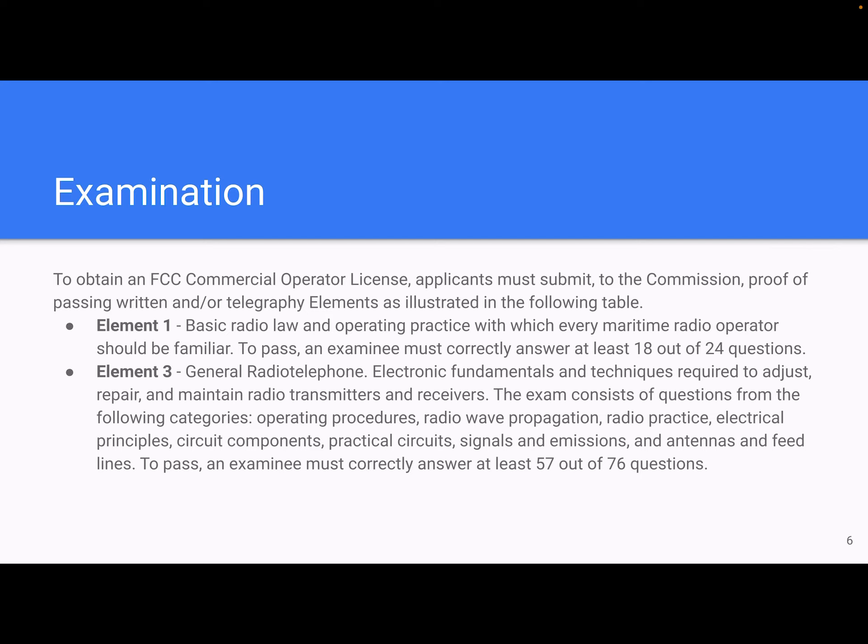Element 3 is general radiotelephone: electronic fundamentals and techniques required to adjust, repair, and maintain radio transmitters and receivers. The exam consists of questions from the following categories: operating procedures, radio wave propagation, radio practice, electrical principles, circuit components, practical circuits, signals and emissions, and antennas and feed lines. To pass, an examinee must correctly answer at least 57 of 76 questions.